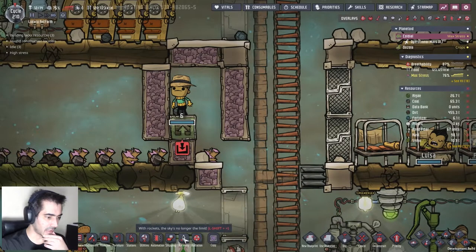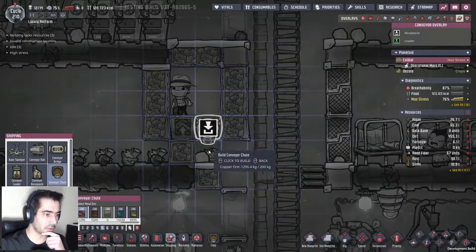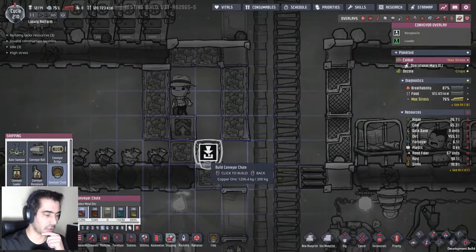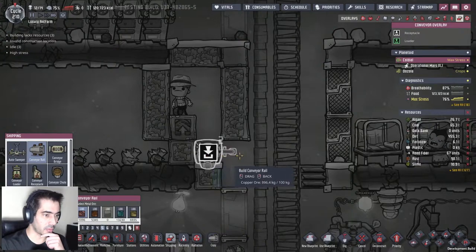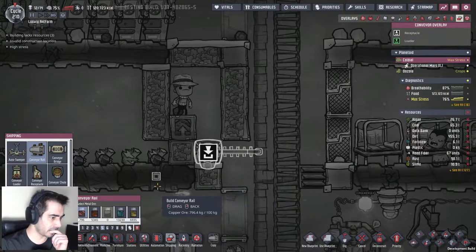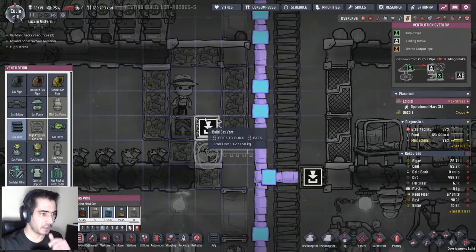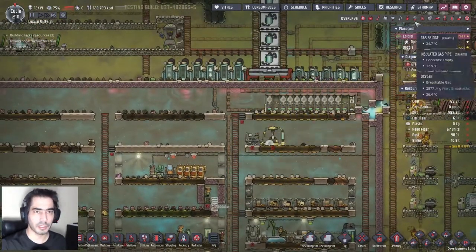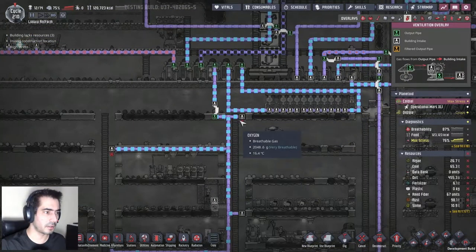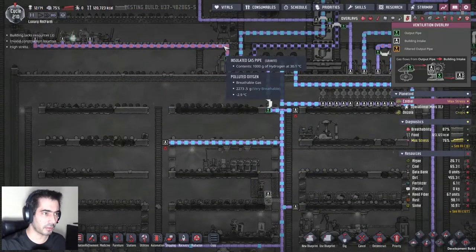Here's how things are going to get done - I'm going to have to use a conveyor chute and just drop it here with a rail. Then I'm gonna have to put a vent here and throw hydrogen in. In order to throw hydrogen, I'm gonna grab this - let's do that.